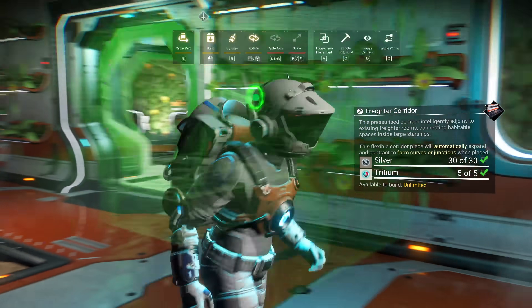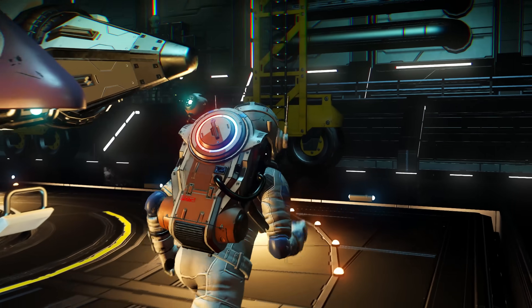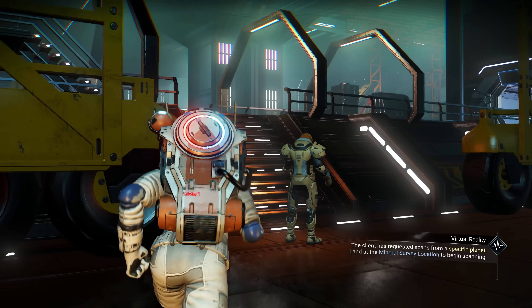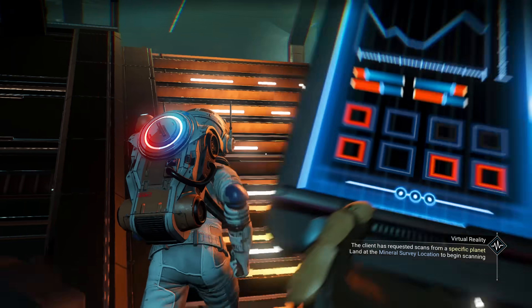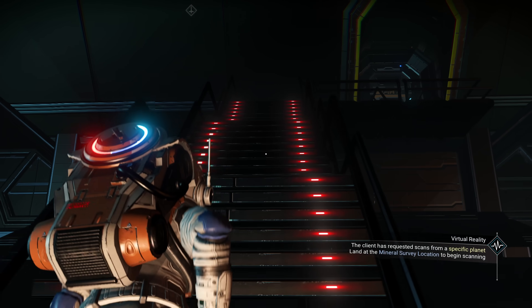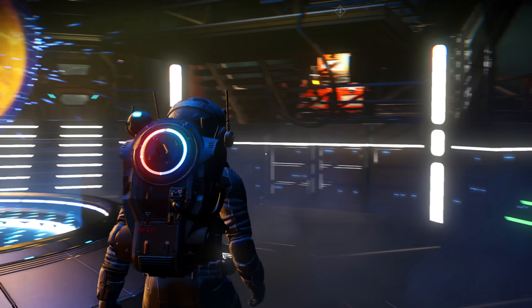The update brings a massive overhaul to how players can use and interact with their freighters, and all of this is packaged up very nicely with some visual improvements. You'll notice these visual improvements the moment you exit your ship and step onto the freighter's hangar bay. There are a number of graphical improvements here that add immensely to the atmosphere, and these visual treats extend all the way up to the bridge as well.